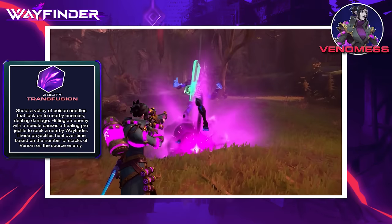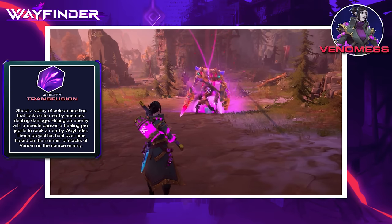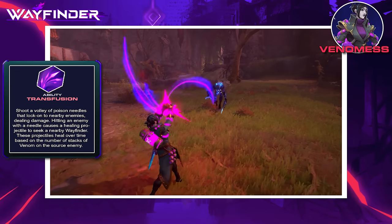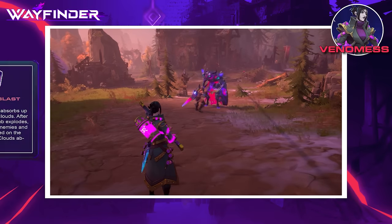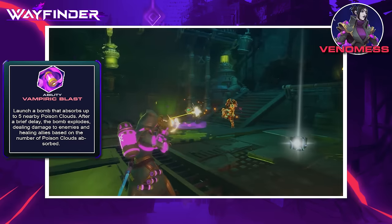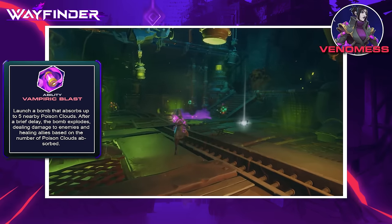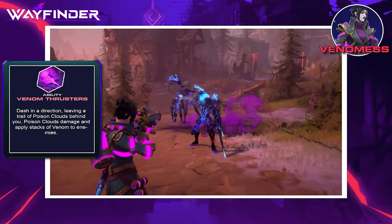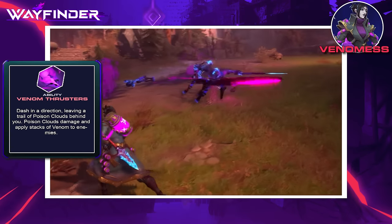Transfusion shoots a volley of poison needles that lock onto enemies, and upon impact spawn healing orbs that heal allies over time based on the number of poison stacks on the enemy — so you'll want to poison first, then use Transfusion. Vampiric Blast launches a bomb that absorbs up to 5 poison clouds, then explodes after a delay to deal heavy damage and heal nearby allies based on clouds absorbed. Venom Thrusters is a dash that lets you move in a direction and leave a poison cloud behind for later use.